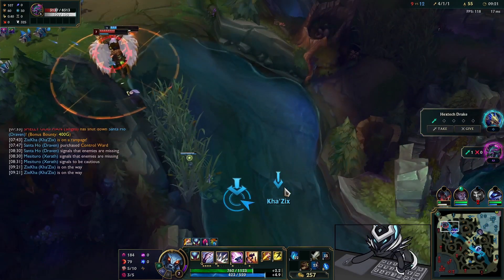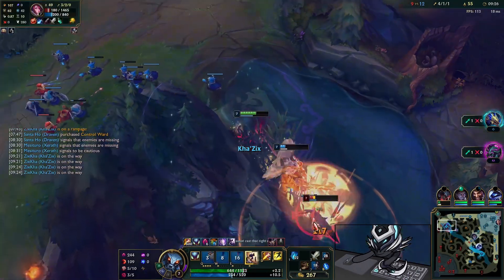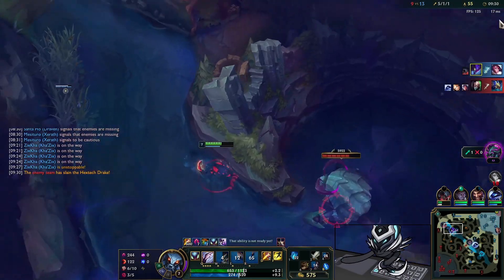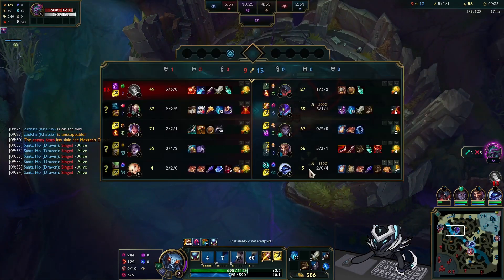Of course, perfect timing — as soon as I start the Herald, Aatrox gets engaged on and a fight starts. I ditch the Herald and think the kill is worth more right now. I'm able to run up and save the Aatrox there quite nicely.